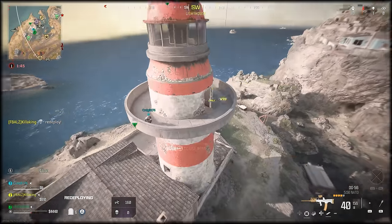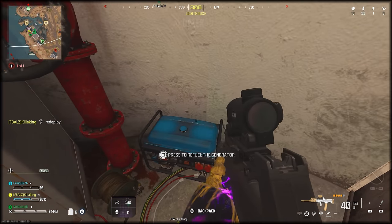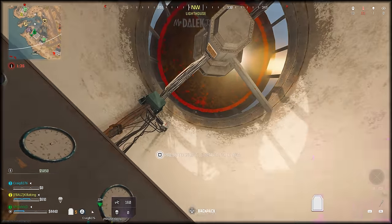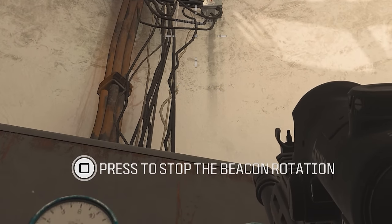Once you have the fuel can, you need to make your way to the top of the lighthouse, and inside at the top, to the right of the door, will be a generator that you can interact with to refuel it using the gas can. Then standing in front of this equipment, you'll see a prompt where you have to press interact to stop the beacon rotation.